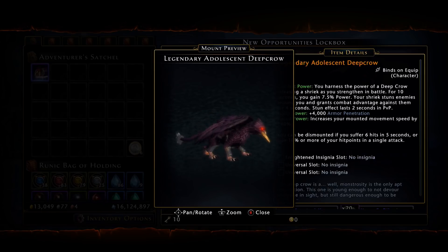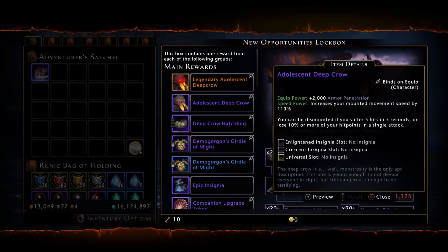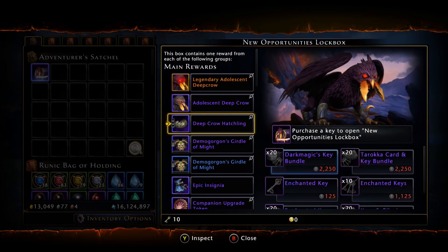Personally I don't like this mount skin at all — I don't have it nor will I probably go for it, but that is opinionated. If you do like this mount, this is the legendary version. We also have the epic version, which has 2000 armor penetration and the same Deep Crow skin.